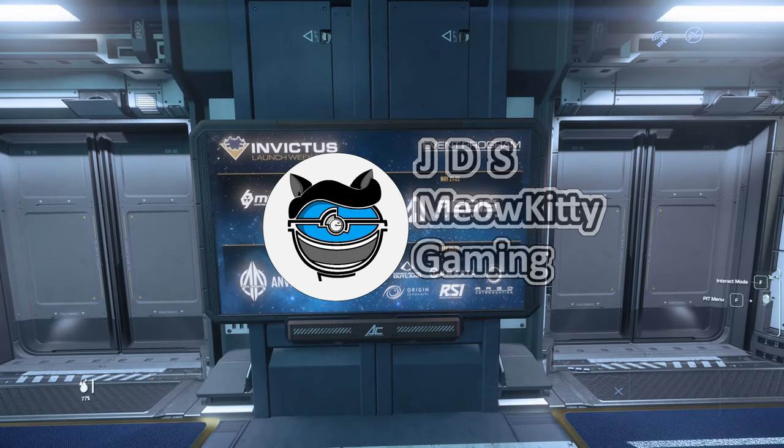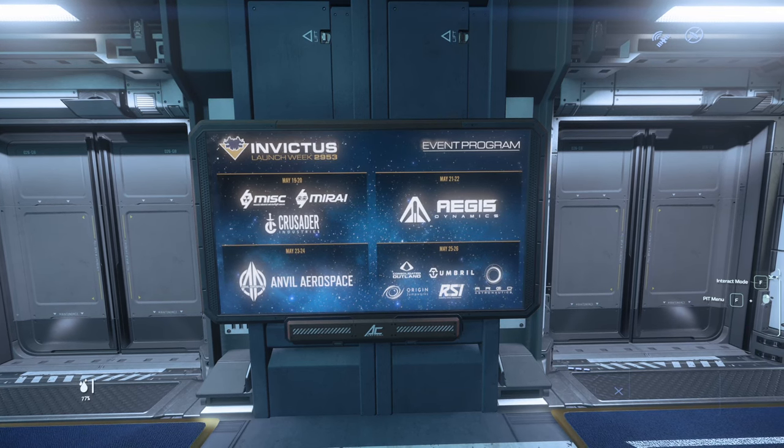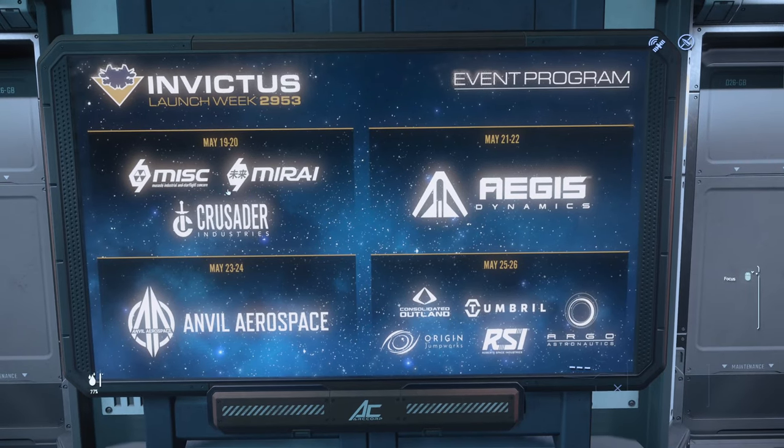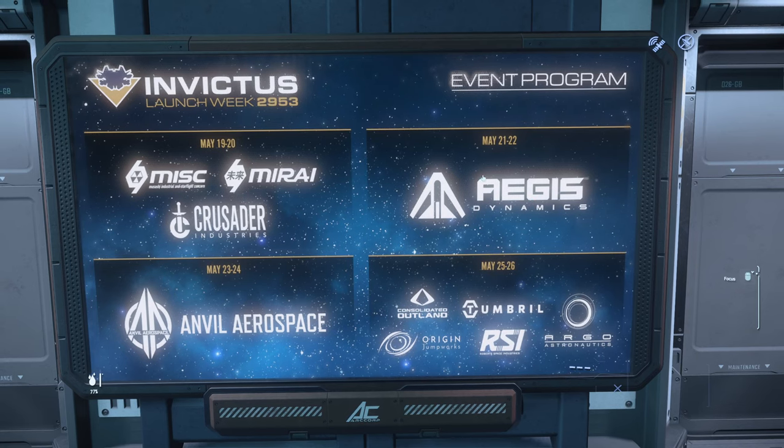Hello and welcome to another JDS Meow Kitty gaming video. In this video we're going to be going through day five and six of the Invictus launch week. Previously we had the Mirai Crusader, then it was Aegis Dynamics, and now it is the Anvil Aerospace.